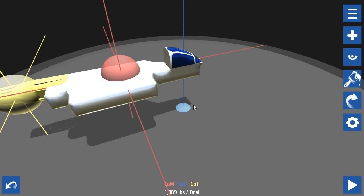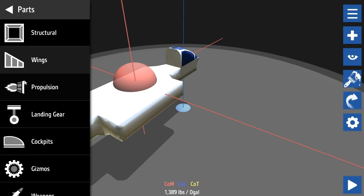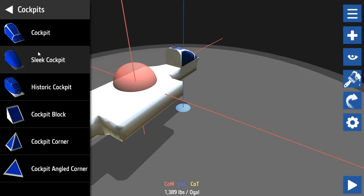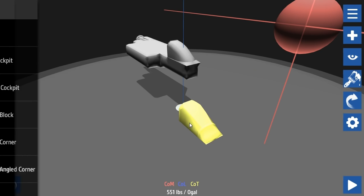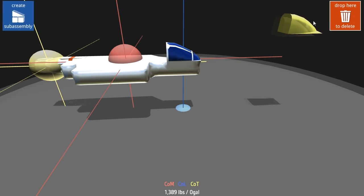I can choose a different cockpit - there's a sleek cockpit, a historic cockpit, or a regular one. Let's go for a sleek one, like a proper fighter jet cockpit. I'll delete this one - oh wait, I can't delete it because that's my actual cockpit. I apparently have to have that one.